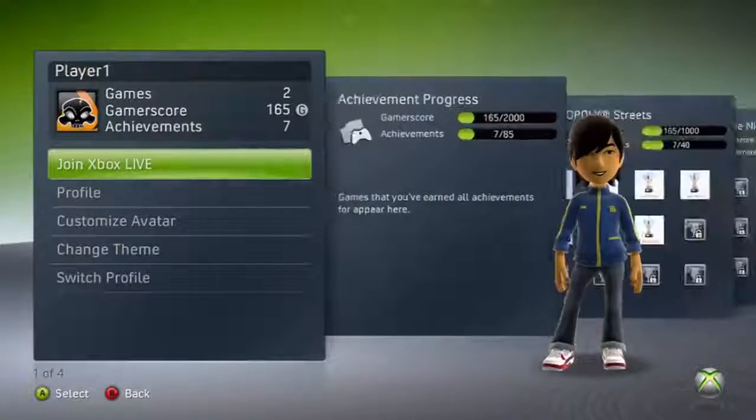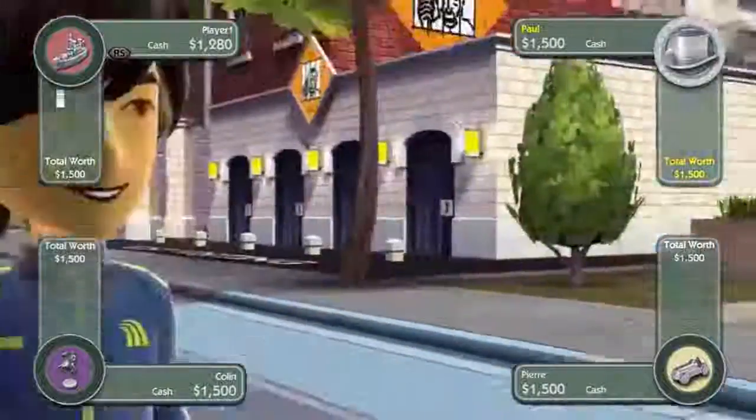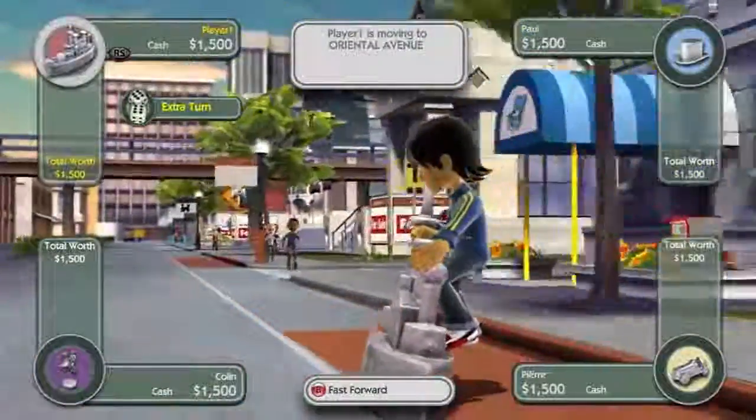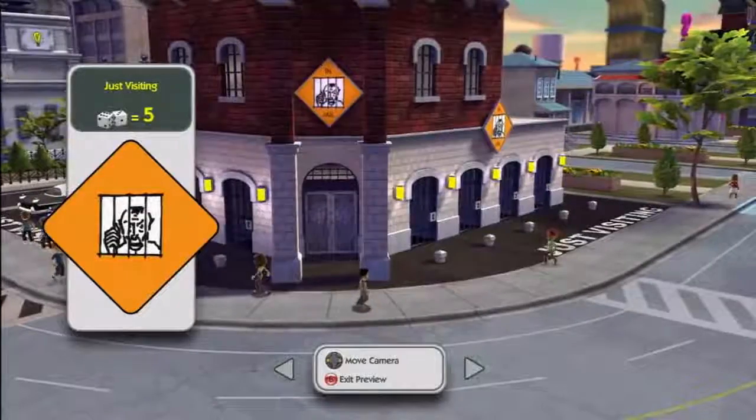Another great element of this reimagined Monopoly experience is the ability to personalize it. If you're playing on your Xbox 360, you can select the avatar that you have built and designed and use that as your player character. Taking personalization even one step further, the populace of the world will also be taken from your Xbox 360 — your friends list will be the people walking the streets that you can see and meet and greet as you move through the world.